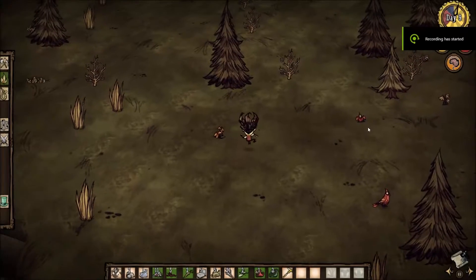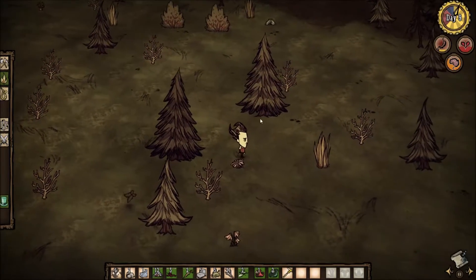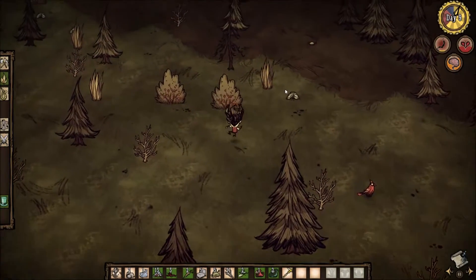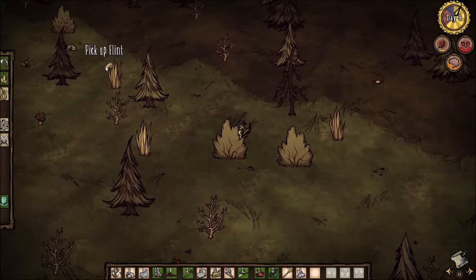Welcome back to another episode of Don't Starve. I'm going to be running around trying to find flint. Look at that — just what a guy. I go and find some flint.